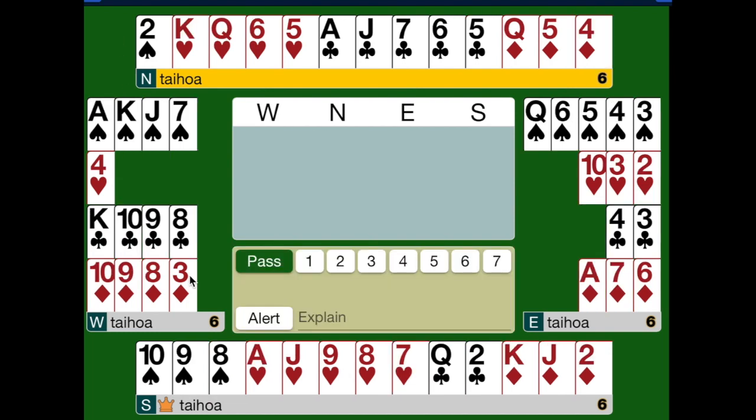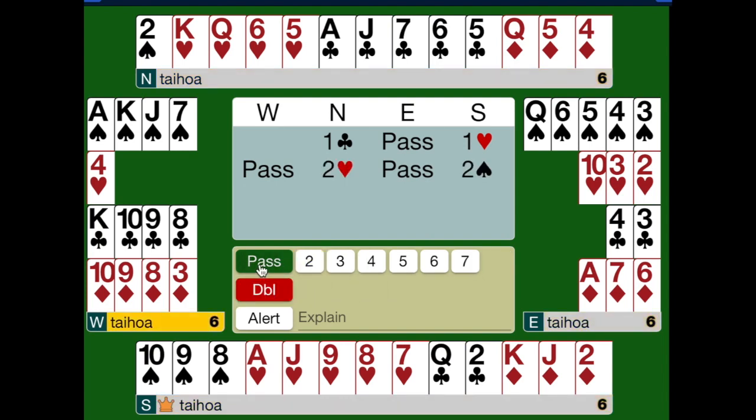Trial bids are also used when the responder's suit has been agreed. For example, here North opens a club, South bids a heart, and North supports the hearts. South is worried about the spade holding, so asks for help in spades. North knows South will be thrilled — the opponents can only take one trick in this suit. His hand can help, so he bids four hearts.